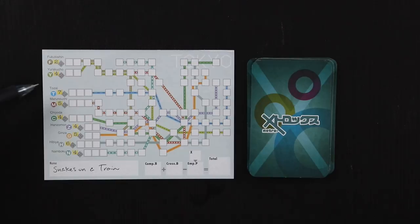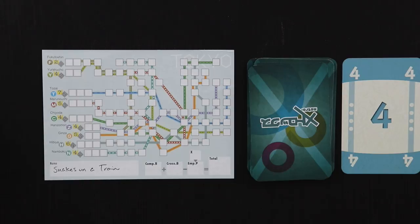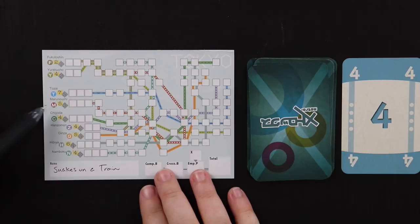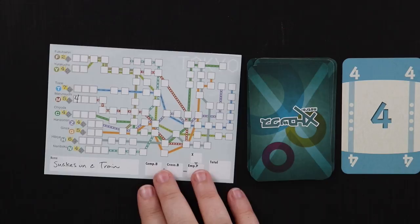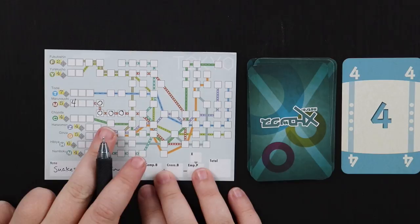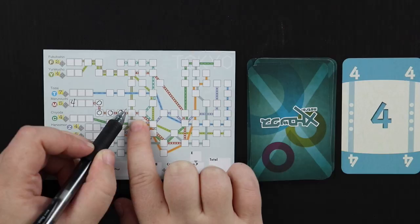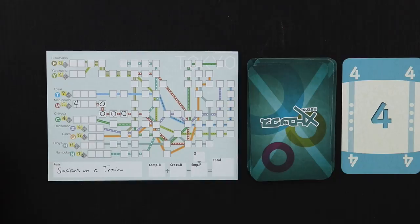Our first card is a four, which means I can fill in four squares along any of these lines. I think I'm going to hedge my bets — I want to work on the Marunouchi line and put a four here in my indicator space, filling one of those three spaces. Then I go one, two, three, four. I'm glad I stopped here, because if I had gone further I would have had to stop when I hit my own mark where lines intersect. By filling in just these four, I've hedged my bets for future turns.